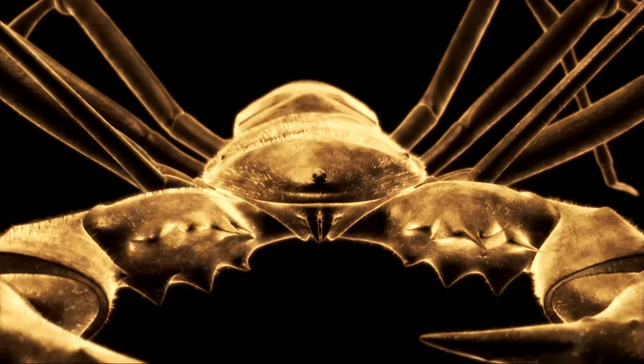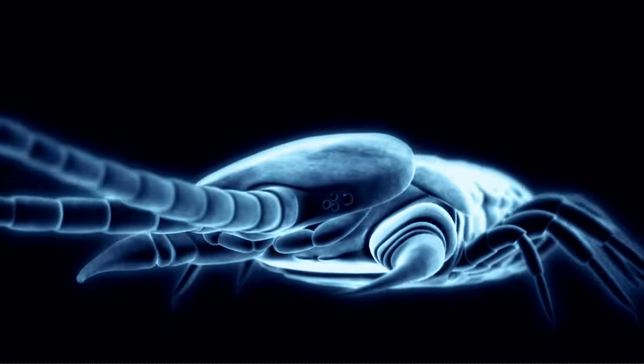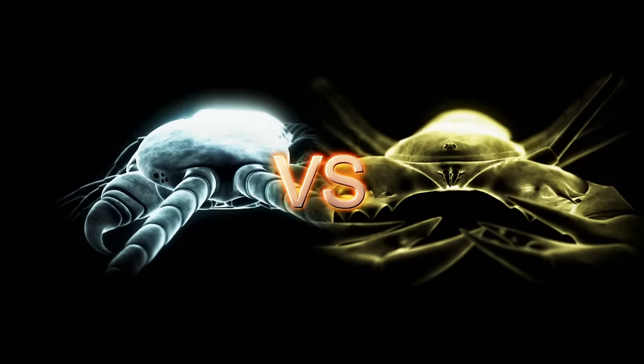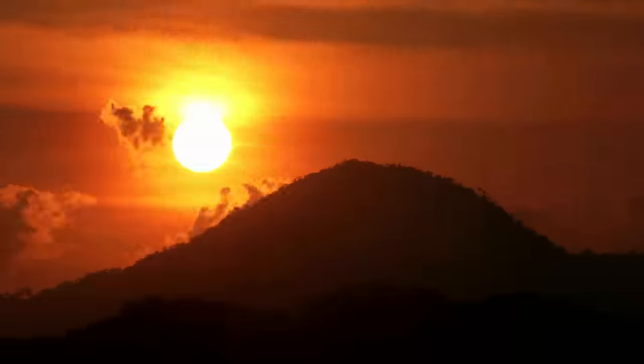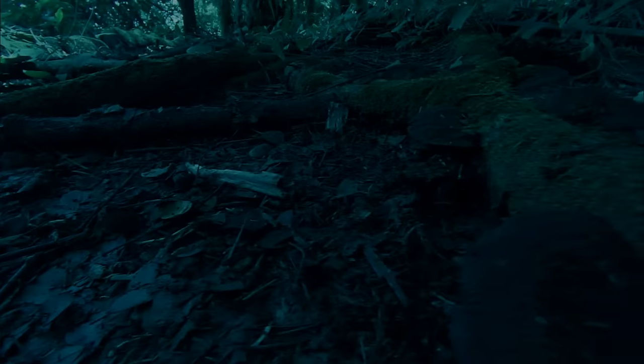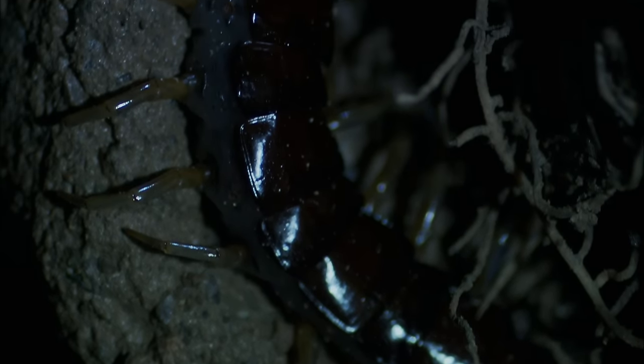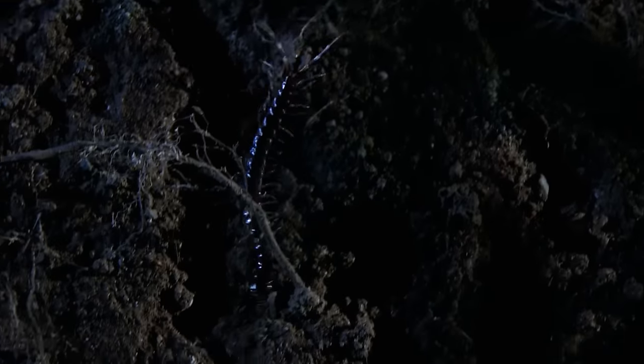When a vinegaroon and a striped-tailed centipede come to the surface, all hell will break loose. The rainforest is riddled with entrances to the underworld. From one dark gash, like some mythical monster, comes a striped-tailed centipede. Every night it leaves its subterranean lair on a mission to murder.